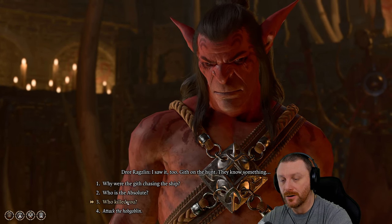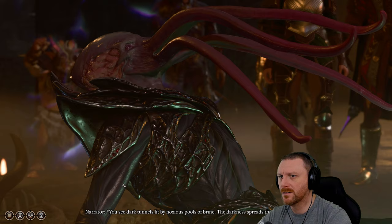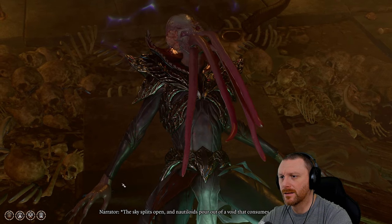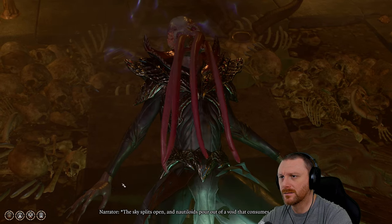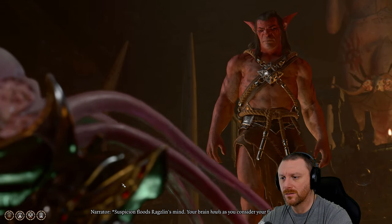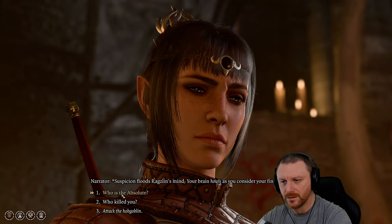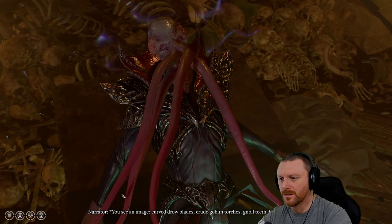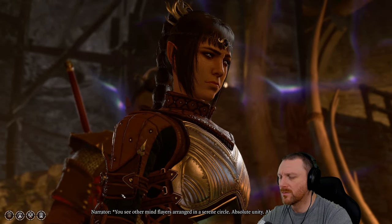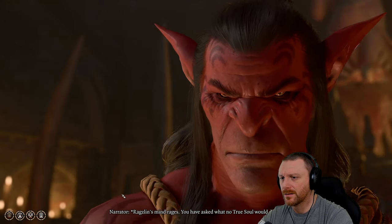We ask who the Absolute was who killed it. We see curved drow blades, crude goblin torches, mind flayers arranged in a serene circle — absolute unity, absolute power. Ragslin's mind rages: 'You have asked what no true soul would dare. You're no true soul.' We attempt a Persuasion check — minus one persuasion — and roll a ten. Not great.